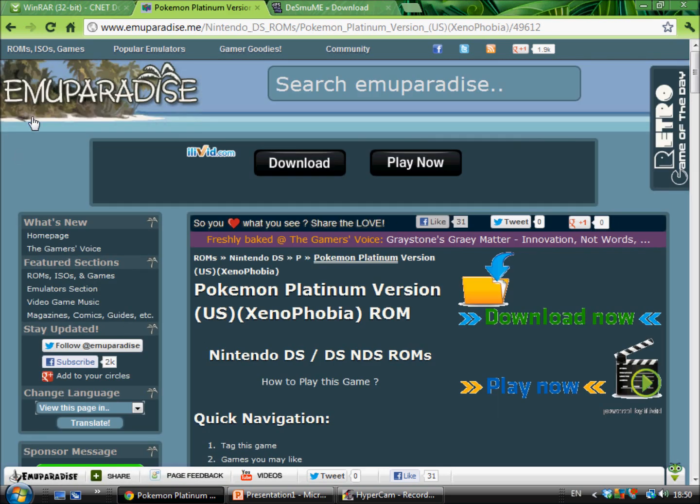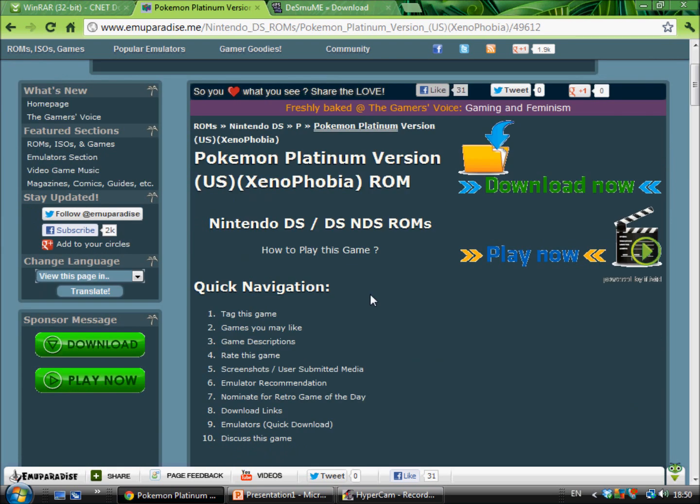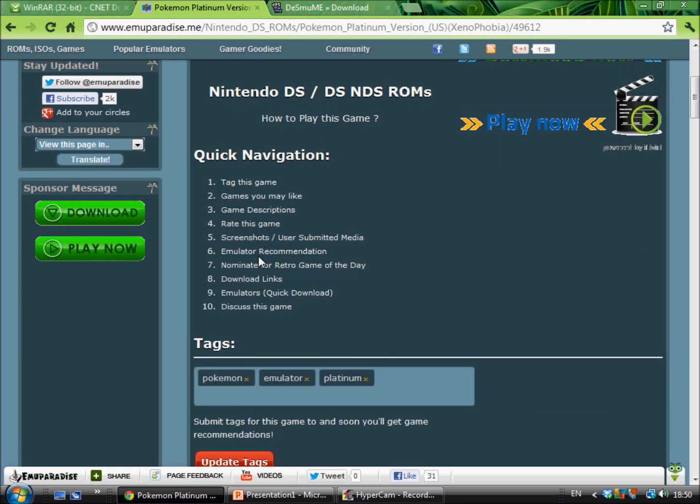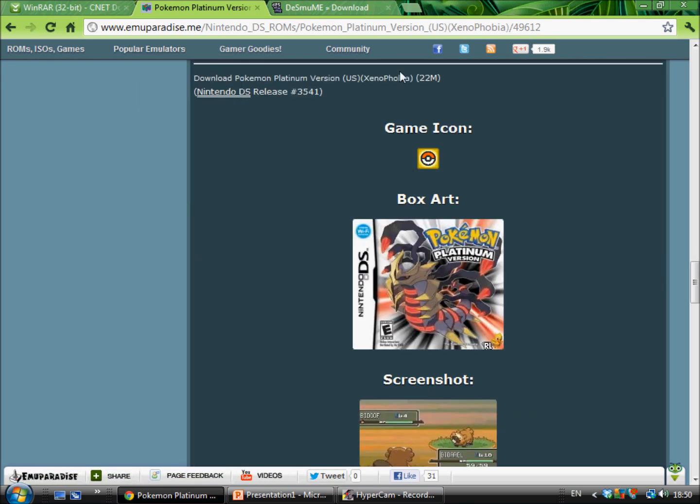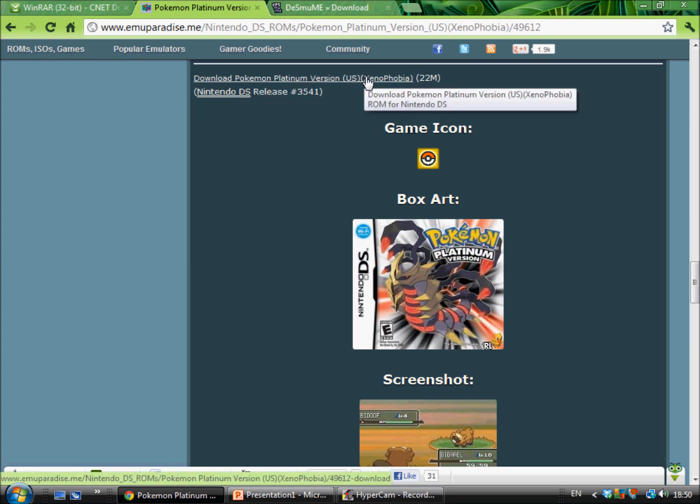The second link will take you to this page here — it's Emuparadise. You just press the download links, which is the eighth download link in the quick navigation menu. Just press that and it'll take you down here. Now press download Pokemon Platinum Version US Xenophobia — just press it.